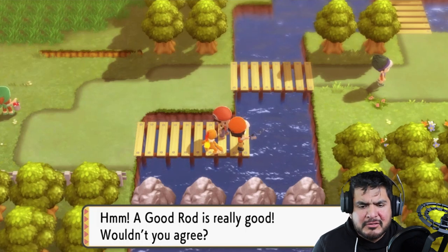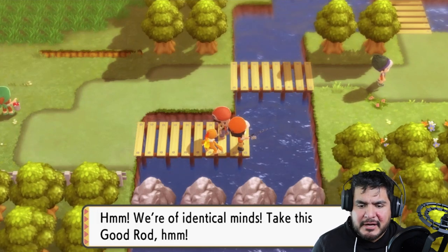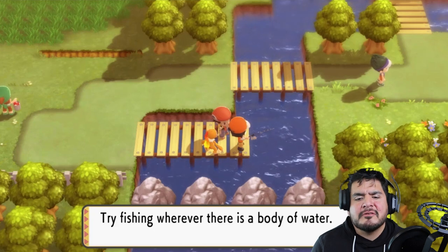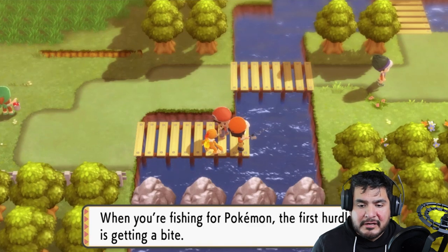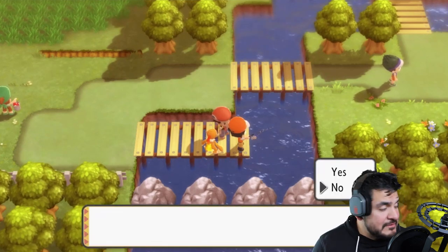If you talk to this guy — 'A Good Rod is really good, wouldn't you agree?' Yes it is — identical minds! 'Take this Good Rod.' There it is guys, we got ourselves a Good Rod — it's a very very good rod. 'Try fishing wherever there is a body of water.' He's still explaining it — it doesn't matter if you say yes or no, he just keeps going anyway.